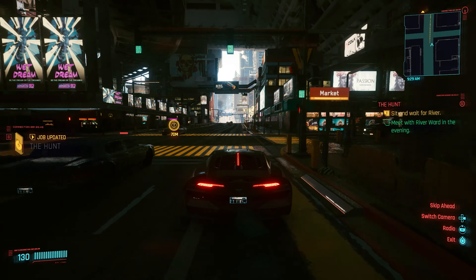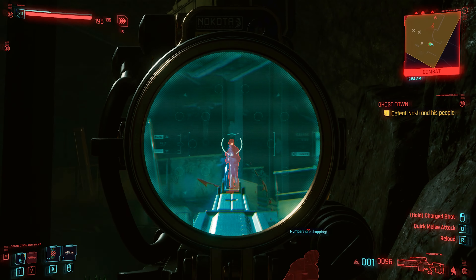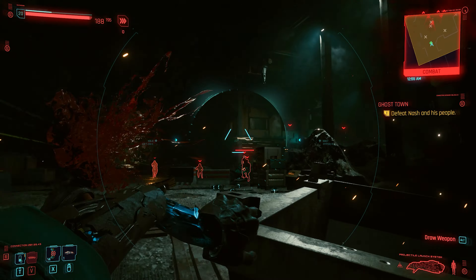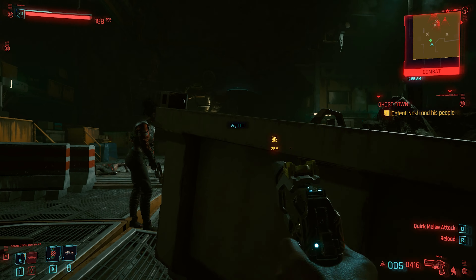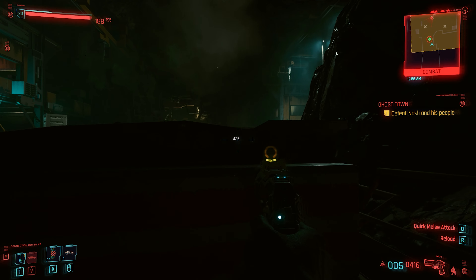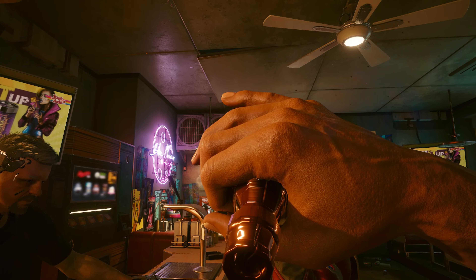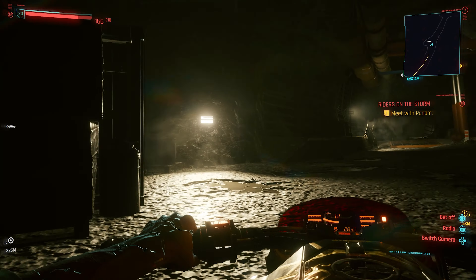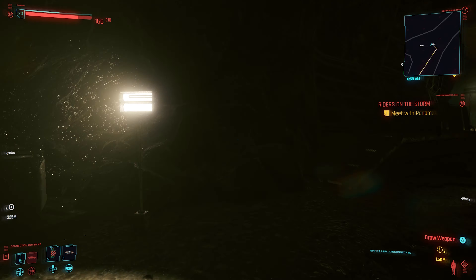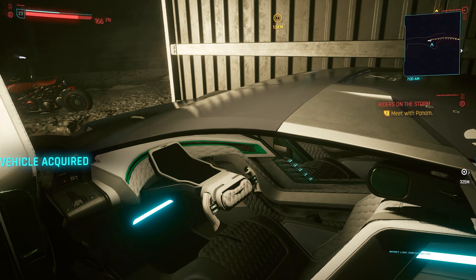Alright, I guess I convinced you that you need this car by now — so how can you get it for free? This car will unlock for you after completing the main mission named Ghost Town. I won't spoil anything, but you can do this mission almost right after finishing the game's first act. This mission will lead you to a cave in the Badlands to eliminate a pack of Wraiths. After completing this quest, you have to wait about 3 days in-game, then come back to the same cave. A blue container should have spawned there, and inside you will find the Rayfield Caliburn alongside some items and a shard. To claim the car, all you have to do is enter it.